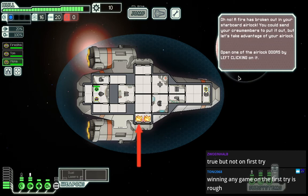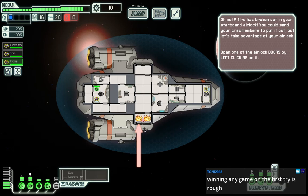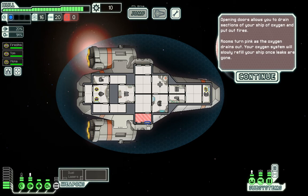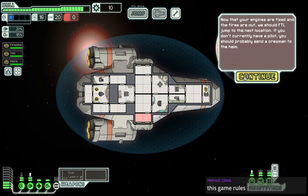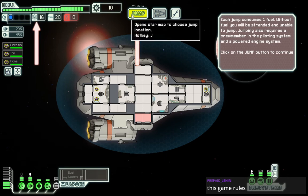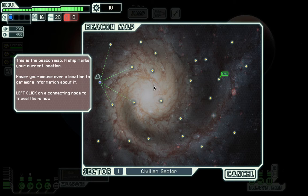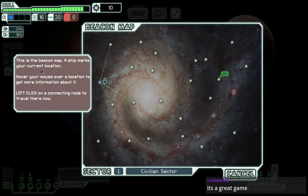Oh no, fire's broken out! Let's take advantage of your airlock - open one of the airlock doors by left clicking. The doors allow you to drain sections of your ship of oxygen and put out fires. Rims turn pink as oxygen drains out. Your oxygen systems will slowly refill once leaks are gone. Engines are fixed, fires are out. We should FTL jump to the next location. This star map is tickling my sensibilities - I think I'm gonna like this game. It reminds me of Master of Orion.